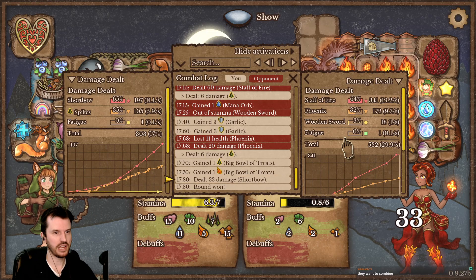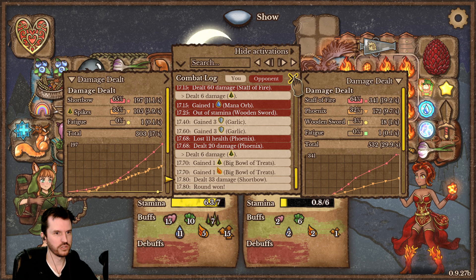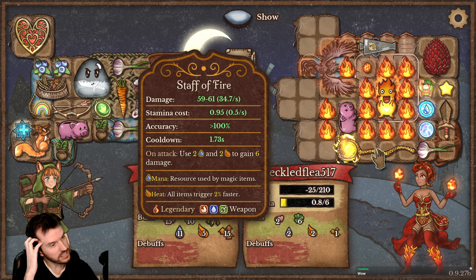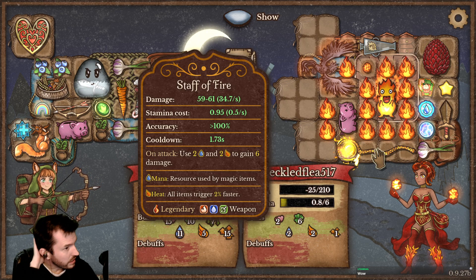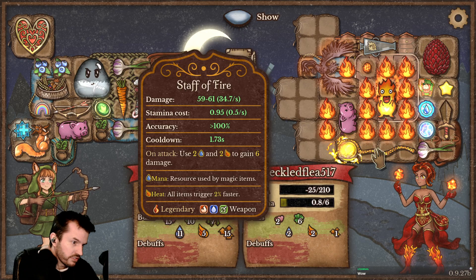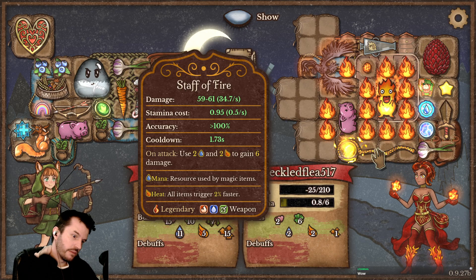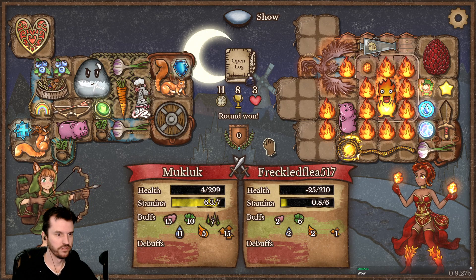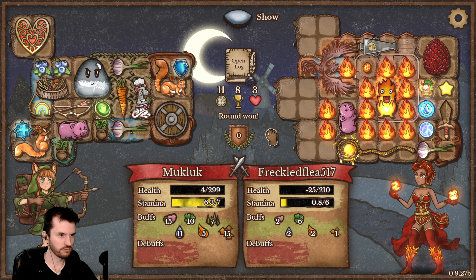What was she hitting me with? Staff of fire — was almost all of her damage, and then the phoenix was up. What is this — 59 to 61? Wow, that hits really freaking hard. Stamina cost 0.95, uses up mana and heat to do bonus damage. Okay, got it. Yeah, she hit really hard.